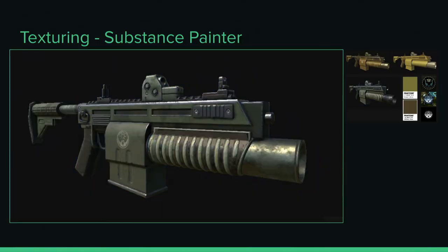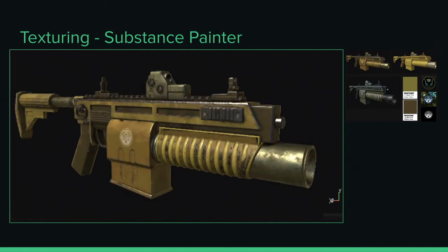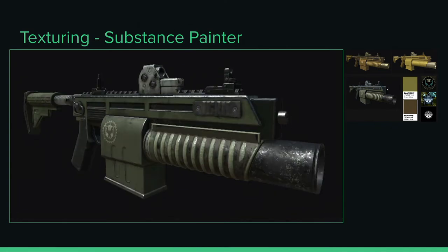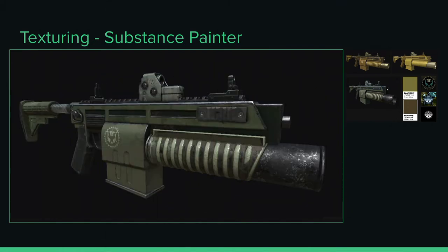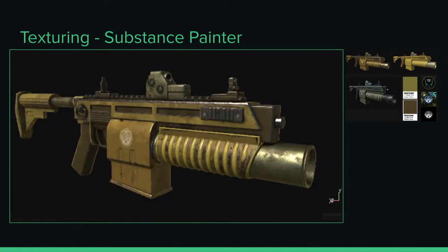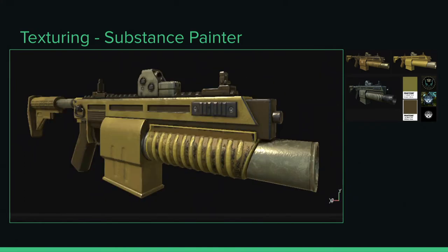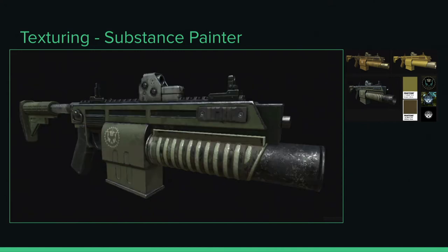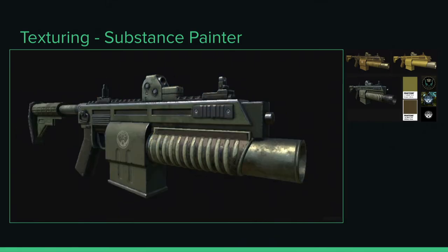Here's the texture progression — I start with basic materials, looking at my reference, figuring out the metals, plastics, rubber, painted metal, shiny metal, steel, chrome. One interesting thing was that perception of color can change depending on the person — looking at the same concept, I thought it was a yellow gun, so I painted it that way. Then my art lead said it was a green gun and the lighting was different, and looking at the JC2 video it was like a dark blue. So it was really trying to figure out the right color.